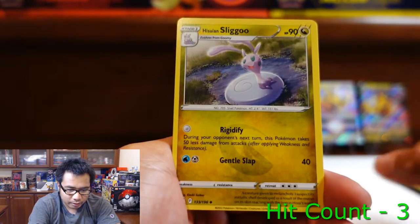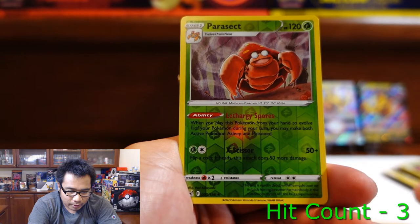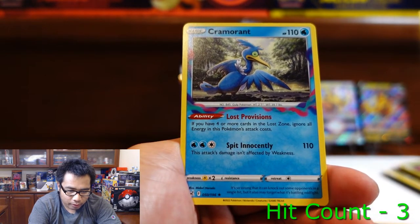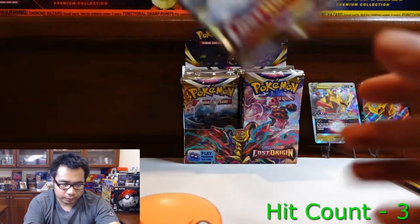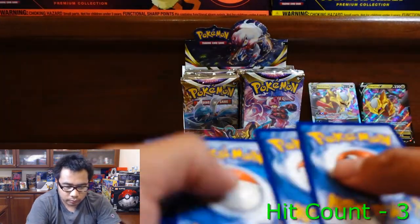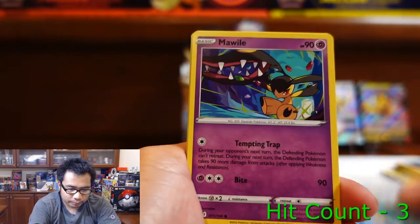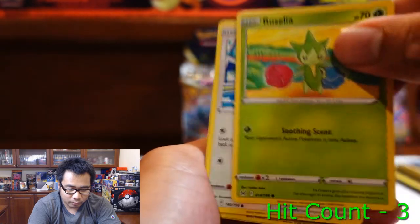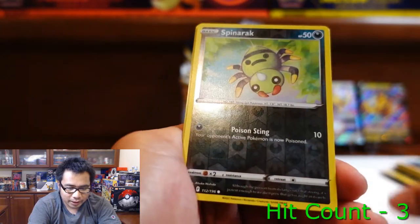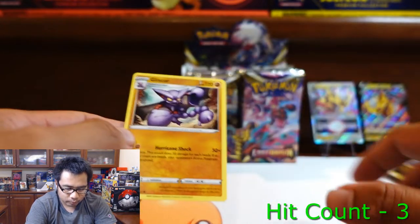Pack six: Stunfisk, Box of Disaster, Sliggoo, Zorua, Paris, Inkay, Basculin, Parasect, and Kramaran. Pack seven: Lost City, Dottler, Seedra, Mawile, Slugma, Klefki, Rosilia, Porygon, Spinarak, and a Gliscor. Actually haven't pulled him yet — put that aside.